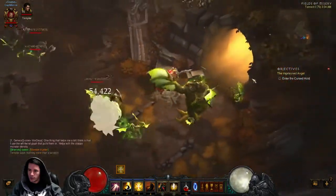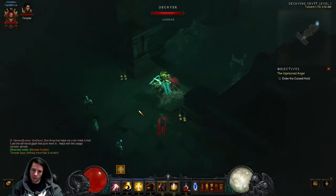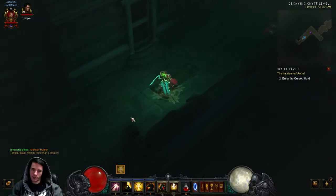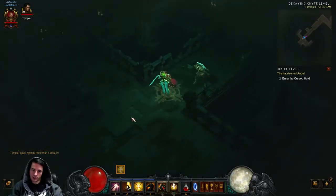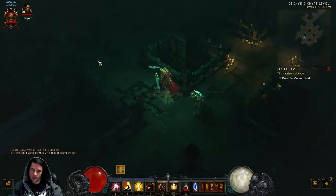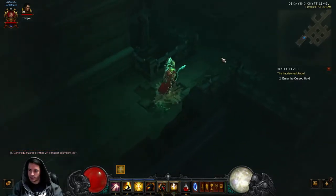Oh yeah, so here's the real test — now we are on a Torment difficulty crypt. Look at this density, oh my gosh it is so dense! I am swimming through zombies, swimming through all these zombies. I can barely move my guy — this Torment density is just amazing.